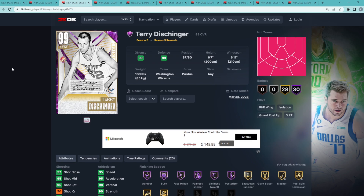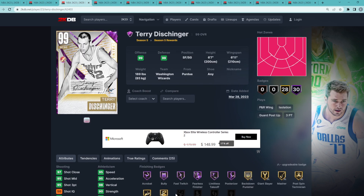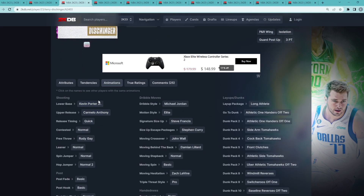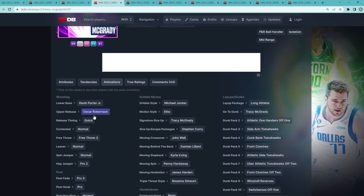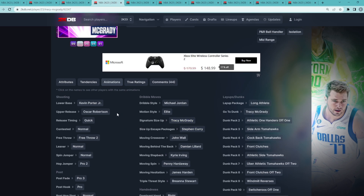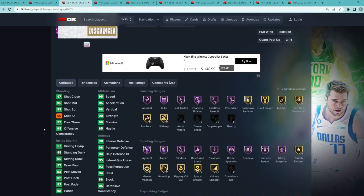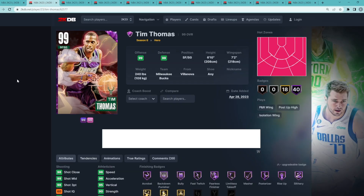At number three is Dark Matter Terry Dischinger — really a toss-up between T-Mac and Terry. T-Mac came out February 24th, then Terry Dischinger about a month later, and I've always said it comes down to preference and play style. Terry has the same KPJ base but with the Carmelo Anthony upper on quick timing, giving him a slightly faster jump shot. The biggest difference is Terry has the Steve Francis size up, which is a lot better than the T-Mac size up. They're very similar at shooting guard, but that dribble stick difference stands out.